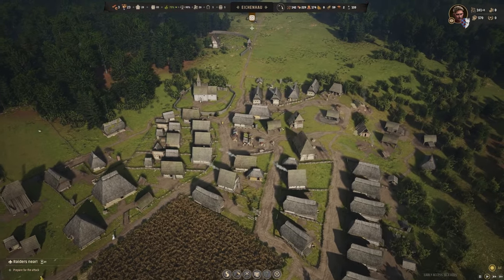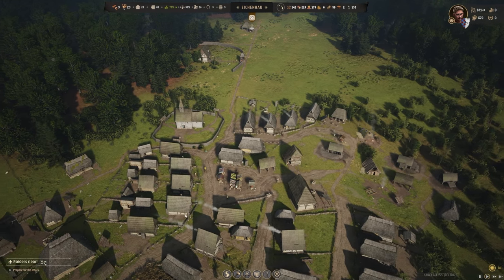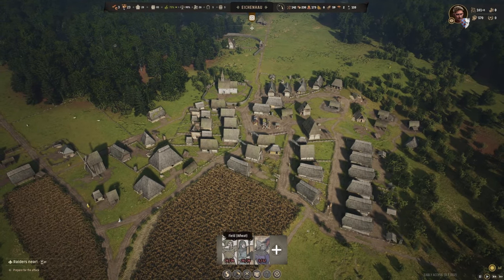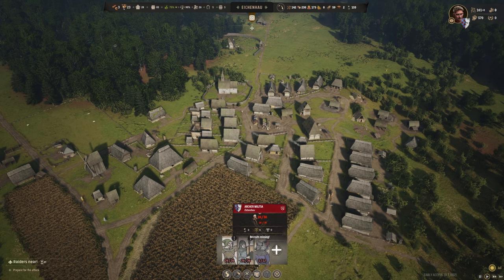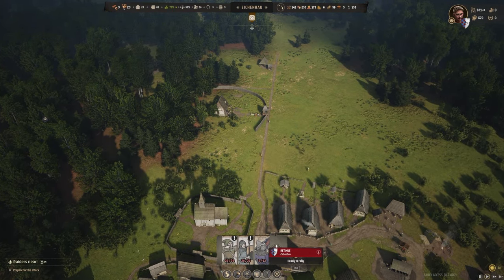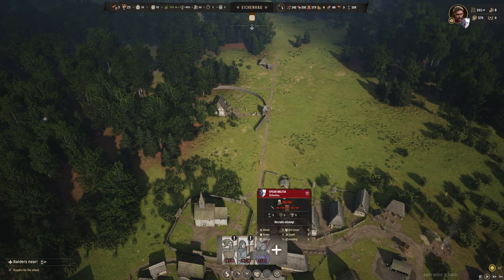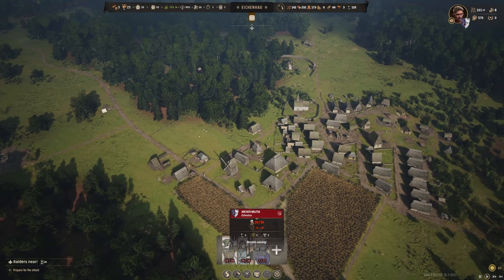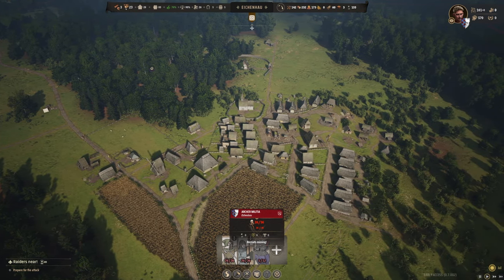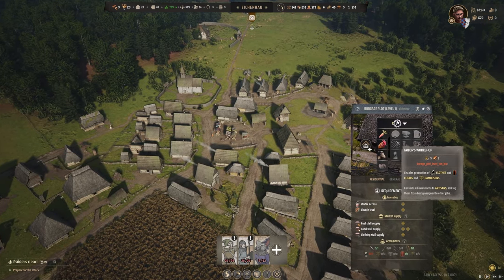Not only do we need to continue building up the village, but we've also got to consider that we only have 220 days left until we're basically going to get attacked by raiders. In terms of our military situation we're not looking too bad, but we haven't got a full stack of archer or spear militia yet. We've got our retinue, and we could try to make some gambesons — we've got basically no iron left, but we could make cloth and turn it into gambesons at a tailor's workshop.